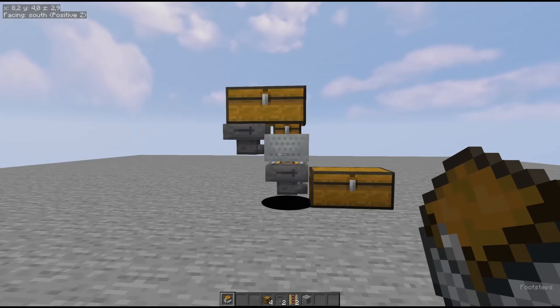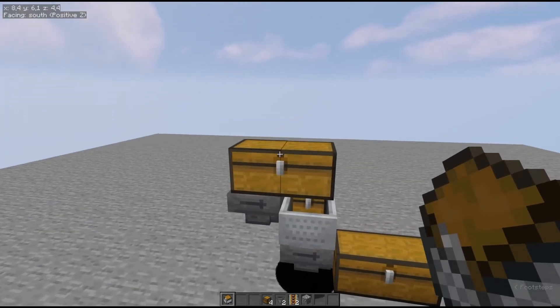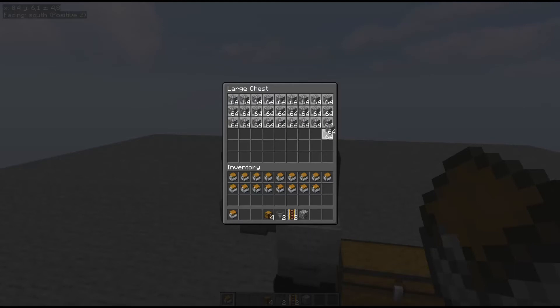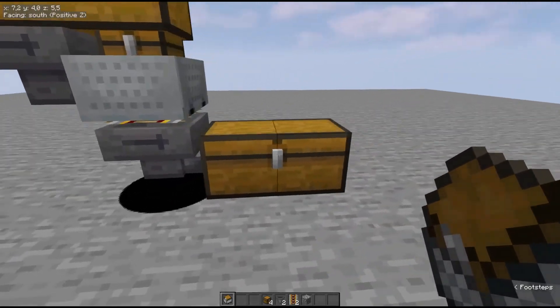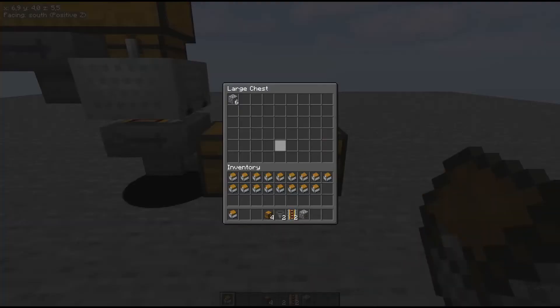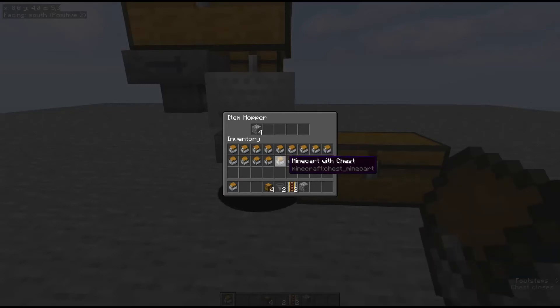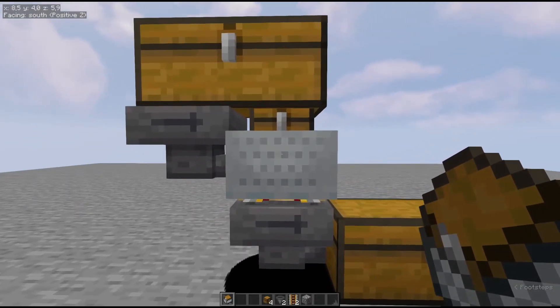This is the whole thing. If we put items in the top chest, they will be transferred down to the chest down here. When this chest is filled — along with this hopper as well — it will start filling up the minecarts with chests.